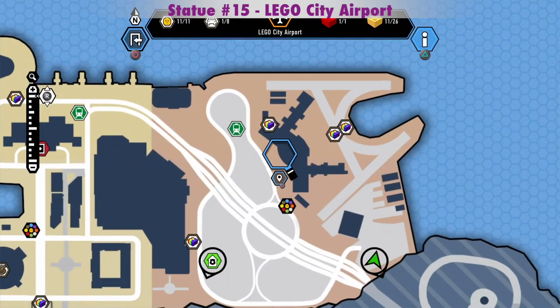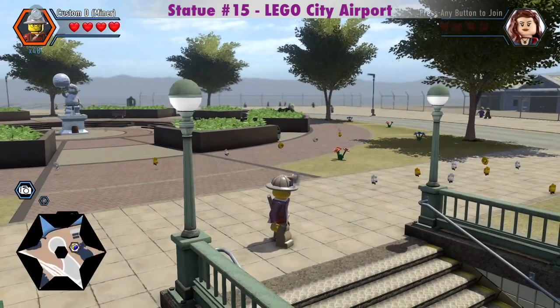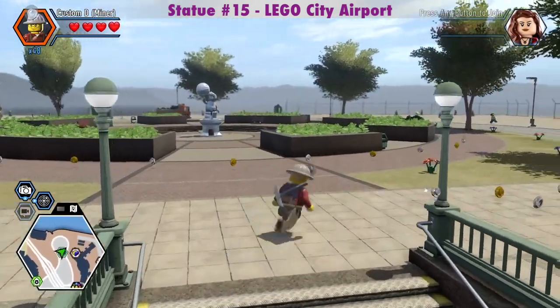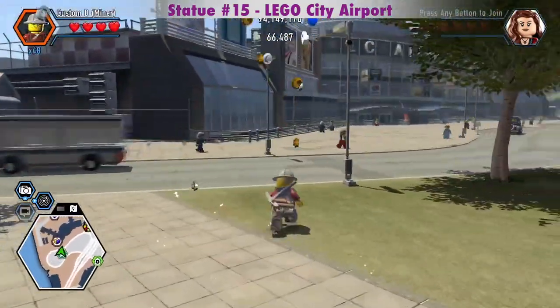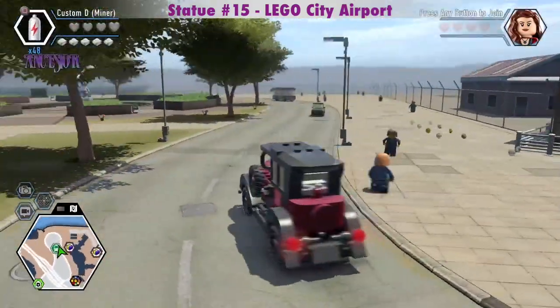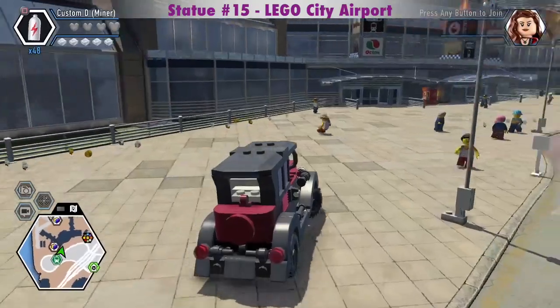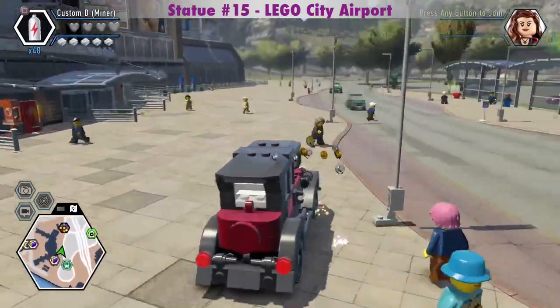There's a dynamite vending machine right here in front of the airport terminal. The Rex Fury Silver Statue at the airport is right by the train station — it's been in most of my other challenge videos, you might have seen it. I could have just run over there, but I like this car, and now I have something to drive with the statue.